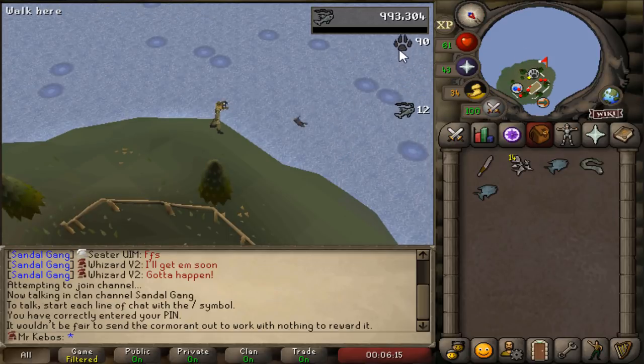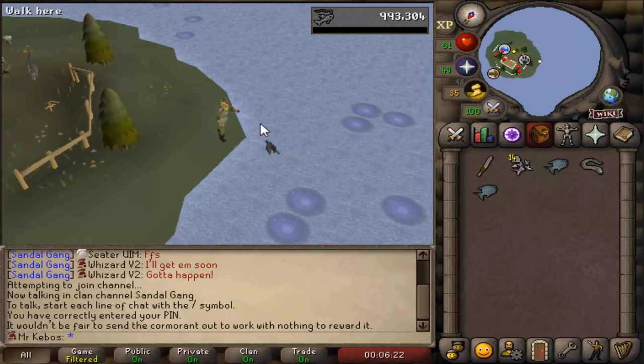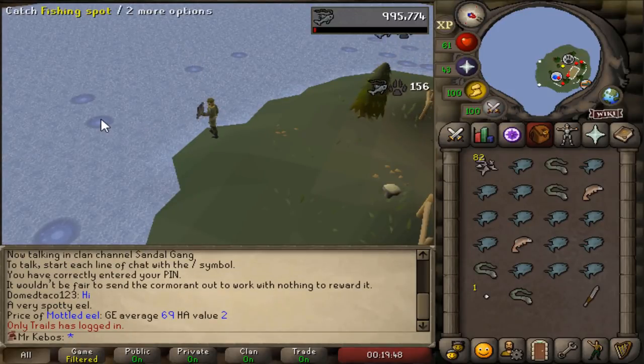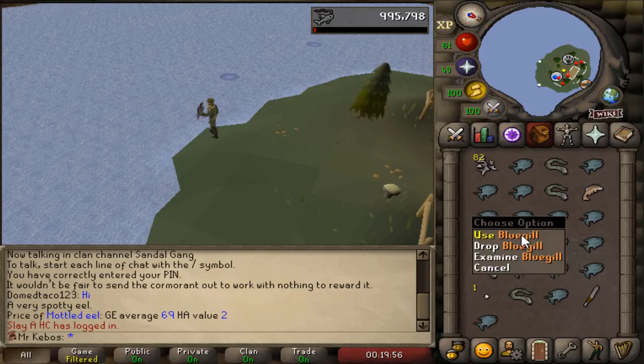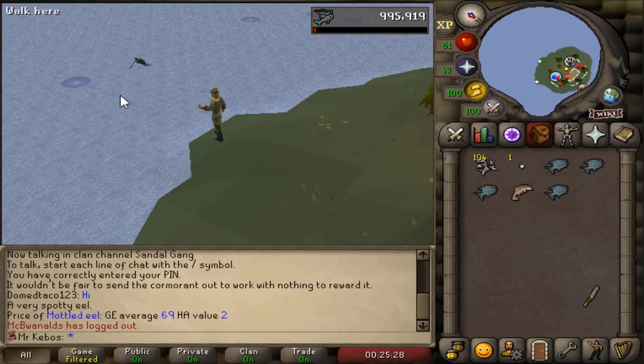Oh, there it is — 65 fishing XP and 90 hunter. That is so good! I know the rate of getting the eel really isn't all that high, but it's still such a motivator to finally be able to catch three tiers of fish versus two, because I was honestly getting so tired of seeing the same old tenches and bluegills in my inventory all day long. I suppose at this point, it's smooth sailing all the way to 75 hunter.